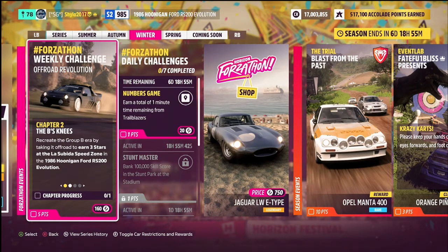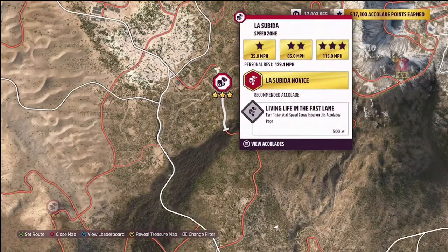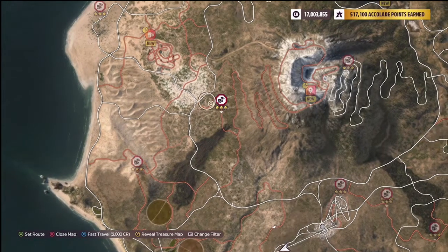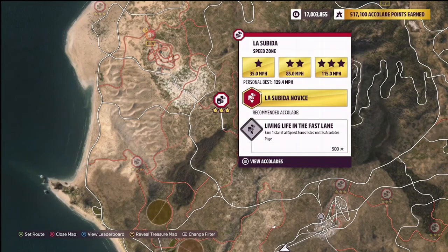Chapter two is called 'The Bee's Knees' — recreate the Group B era by taking the Hoonigan RS 200 off-road to earn three stars at the Last Subida speed zone. You need to actually get three stars, not just a total. A tip: filter your map to speed zones to find it quicker. The Last Subida speed zone is on the west side of the map at the bottom of the volcano pass.